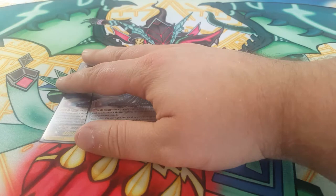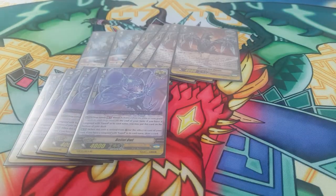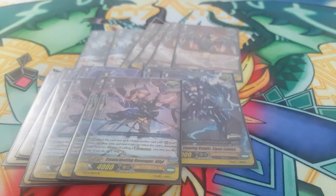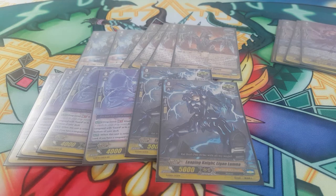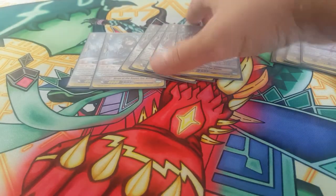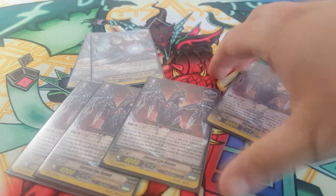For triggers I'm running two of him and four ravens for six stands, four owls and two other crits for six crit, and four heals. I like six and six — I don't like playing only four crit because when you only play four it really takes a lot of fear out of the opponent from your drive checks. That's why I'm playing six crit. Ravens is just a staple in Luard; you should just be playing it, it's too good.